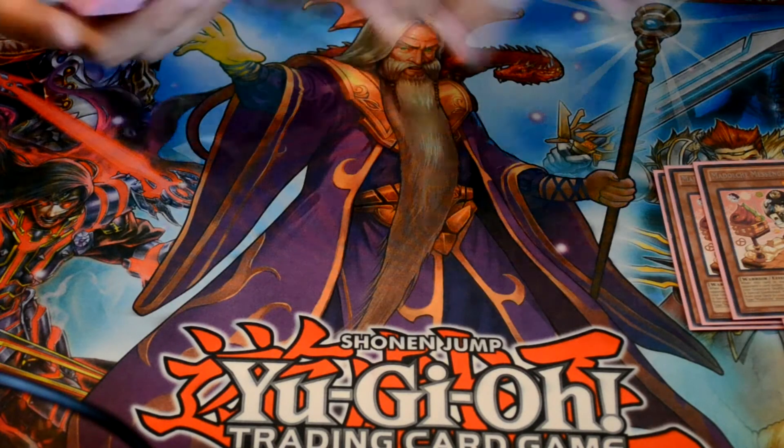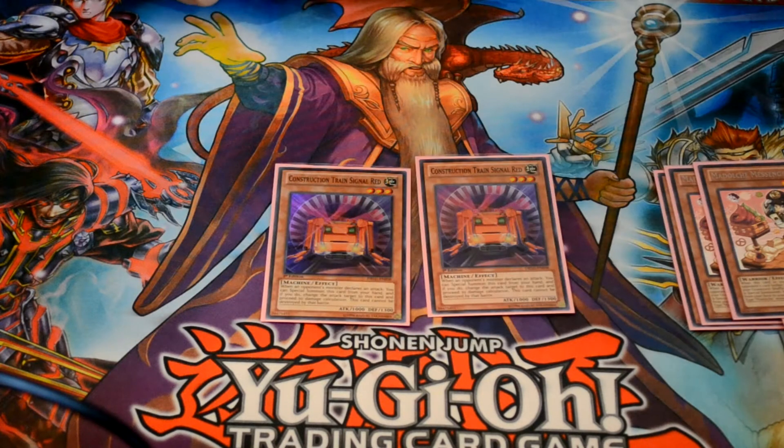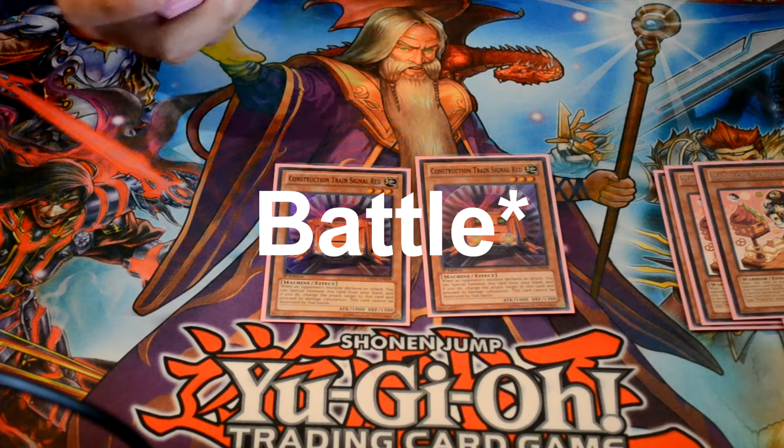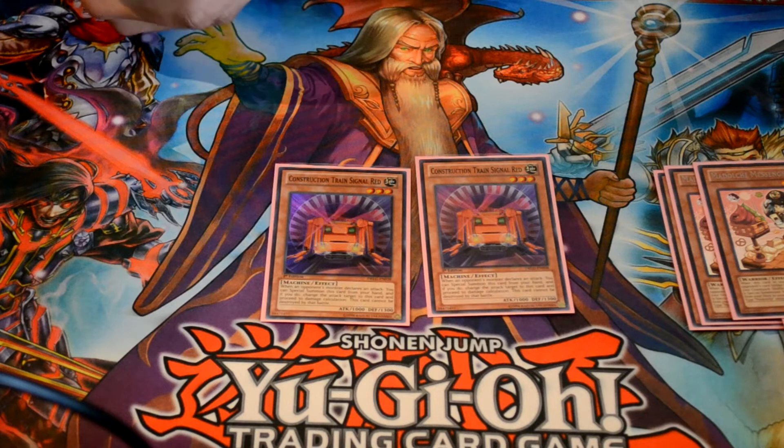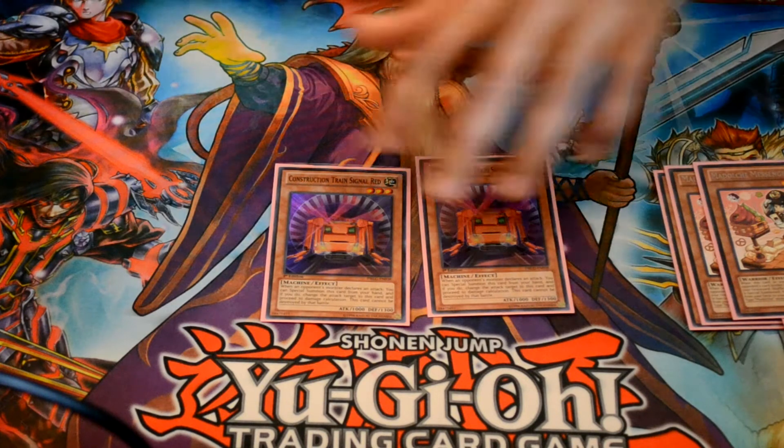I've got a different tech here — it's Trained Signal Red. When a card gets hit by damage you can Special Summon this in defense position; it's indestructible by damage and becomes the new target, so it's perfect for stalling your opponent. It also makes for an easy Rank 3 next turn.